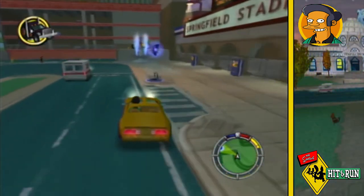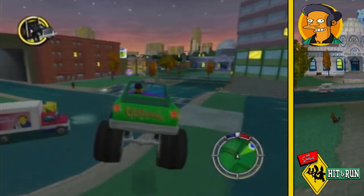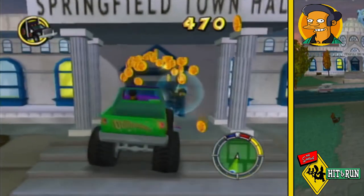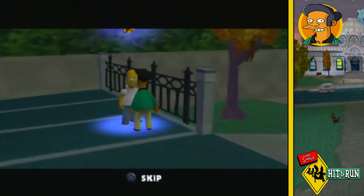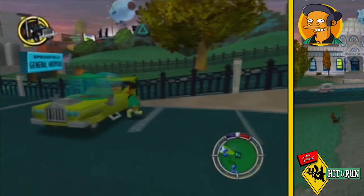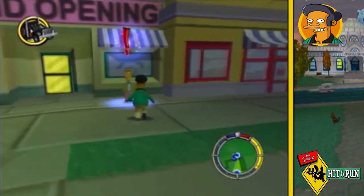After heading down to the stadium, I find the bonus car of this level — the monster truck — and decide to take it for a joyride. Finding Homer selling a car again, I grab it while I'm here. Taking the car built for Homer, I destroy a few more wasps before finding Professor Frink's bonus mission.